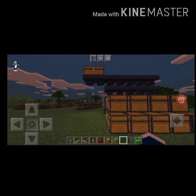When you put an item that is not sorted in any chest, you can see where it goes — it goes to the trash chest.